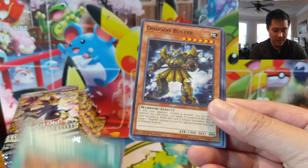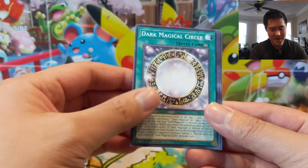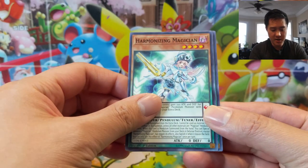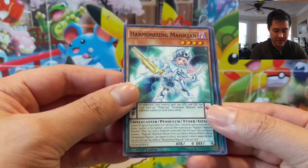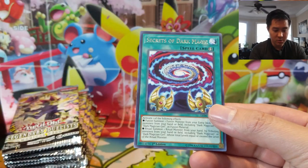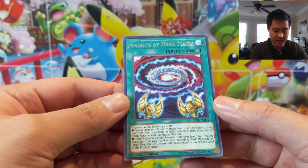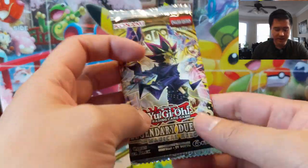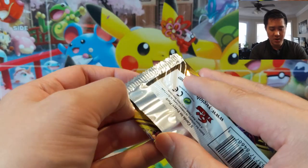Let's see what we got: A Hero Lives, Buster Dark Magical Circle — I feel like I've seen this card a bunch of times — Harmonizing Magician pendulum card, and then our first rare is Secrets of Dark Magic.